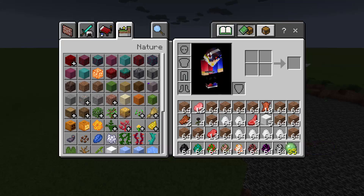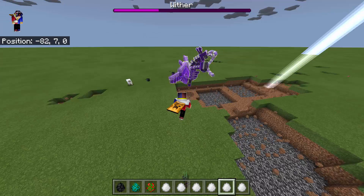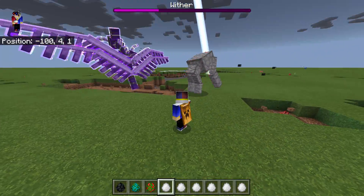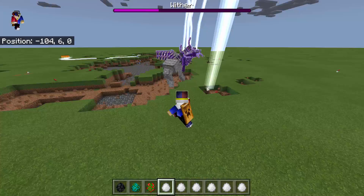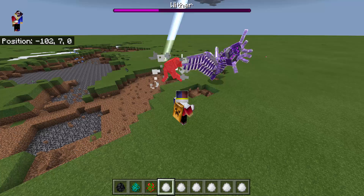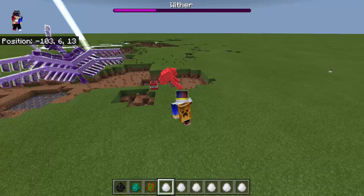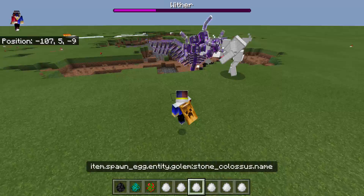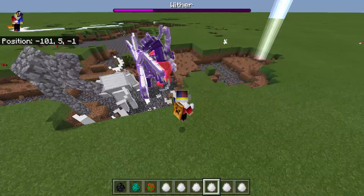We're done with the colored eggs. Now let's use the white eggs — we have six of them. The first one is the Iron Golem Colossus. He's too slow but he can attack the Wither Dragon. Now spawning the others: we have the Iron Colossus, the Stone Colossus, and the Java Iron Colossus.